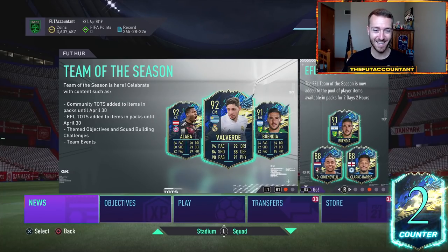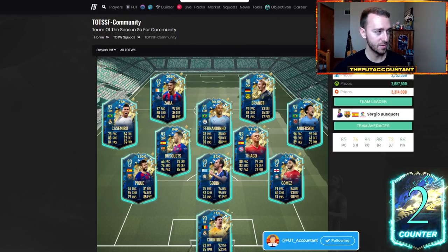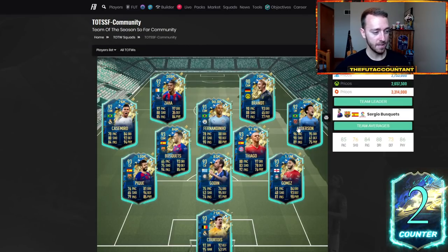We'll also talk about buy time and sell time. Rolling back the clocks to last year in FIFA 20, taking a look at the Community Team of the Season side — right now we have Community Team of the Season going on, and some of these cards from this year's Community TOTS are going to rise this weekend as they go out of packs. Two major risers last year: Zaha and Joe Gomez. Felipe Anderson rose up pretty nicely as well.